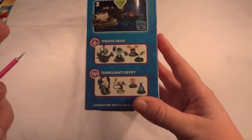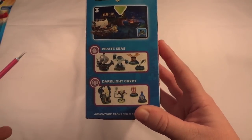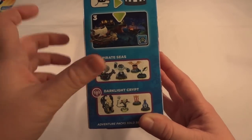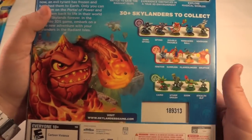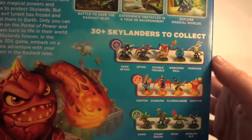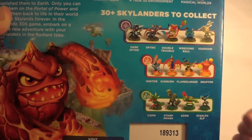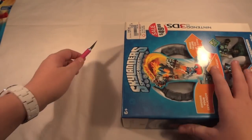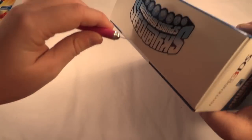On the side it shows you what all it comes with. There are two additional worlds you can buy — I think they're like $20 or so a piece retail, and you can buy those to extend your game a bit more. It also shows some more characters in the same elements as the ones in the pack and a little bit of gameplay.